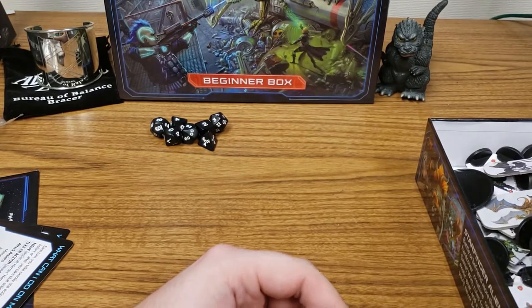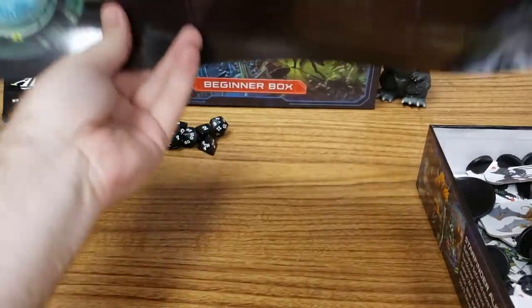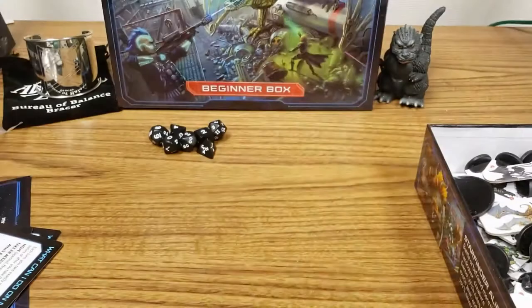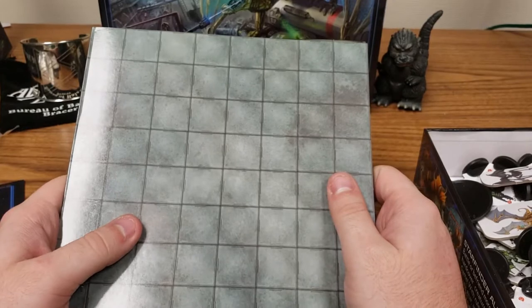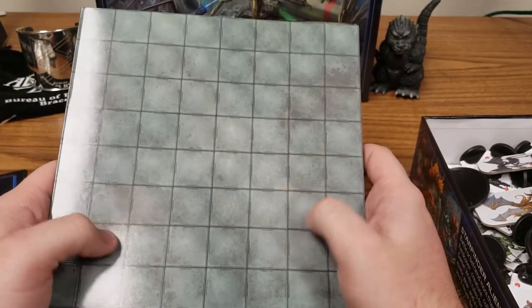The flip mat is a big double-sided map. One side is a blank grid — you can use it for anything you want. The other side is a pre-made dungeon with a pad, rooms, and everything for the pre-generated adventure. Even if you don't use miniatures, these grids are really, really helpful, and you'll definitely want to use this as you continue playing the game.